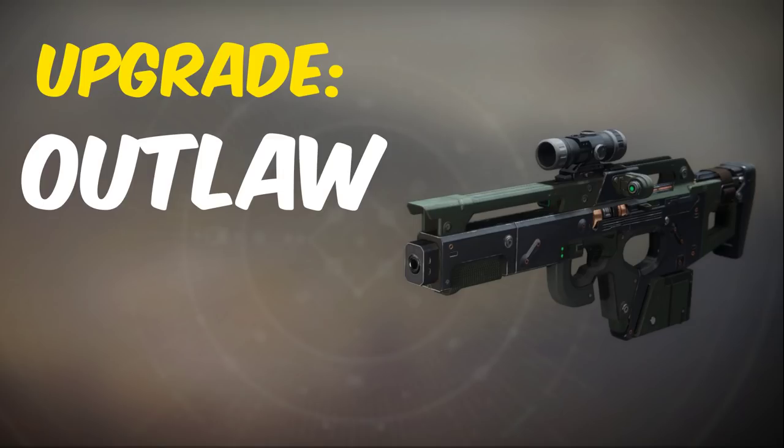The Mida Multitool catalyst drops from crucible wins in the Survival playlist after reaching Legend rank, aka 5500 Glory. Once equipped, it gives Mida Outlaw.